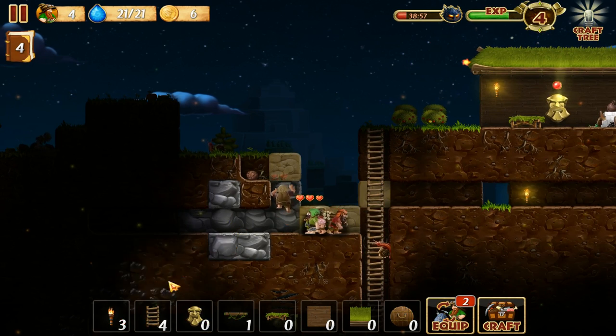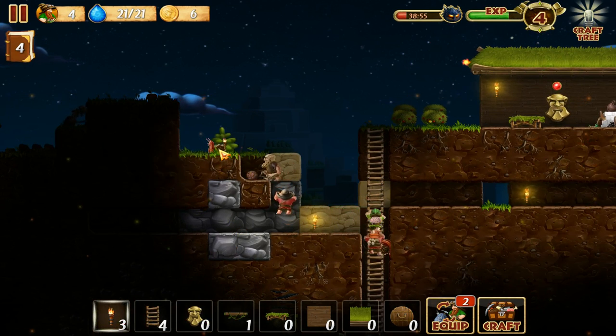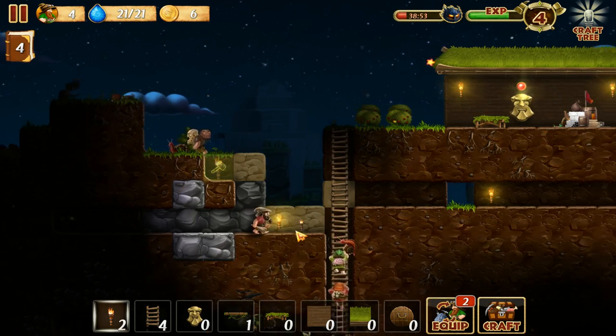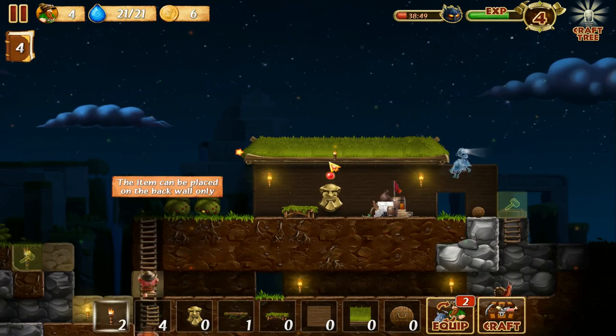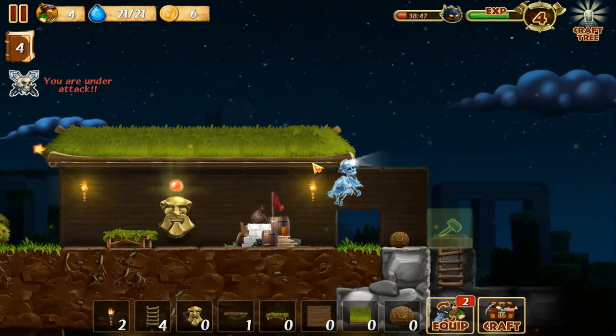They're not doing too well. I should put on some torches so we can see. Put one here and one there. This might not go very well — I'm under attack.